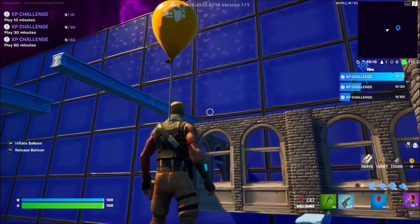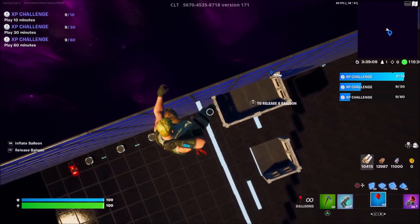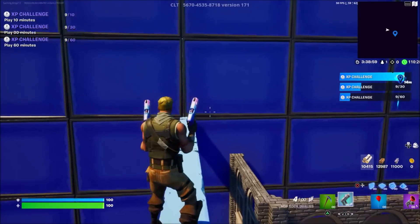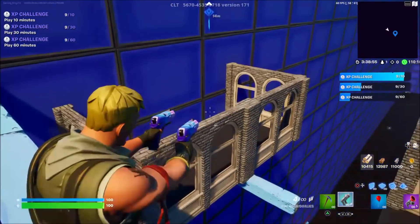Once you guys come out here, look over to where you can see this long plank. Pop your balloons to make sure that you don't miss, grapple up, and float above this floor, then drop. You'll land on this platform right here, which is basically where you would finish the obstacle course. Now that we've landed up here, we've done those two steps to activate the XP glitch.